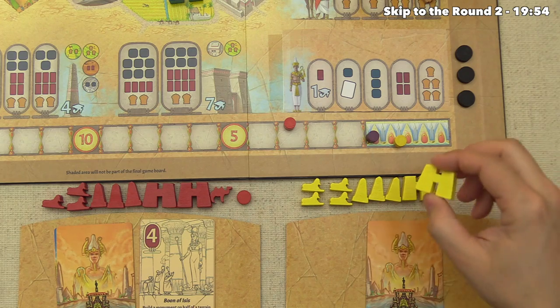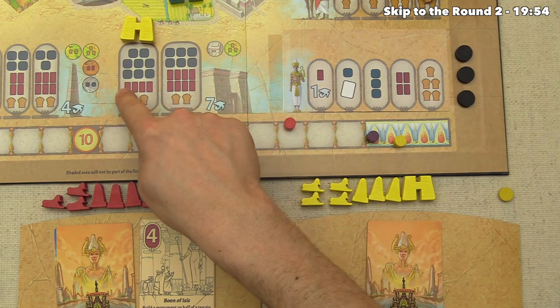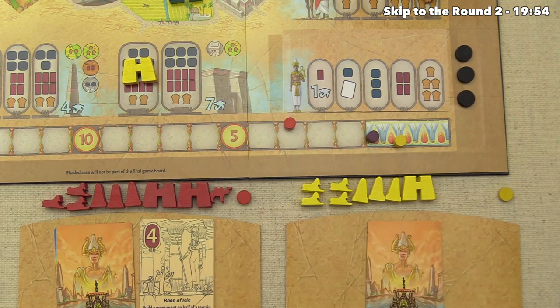Yellow decides to plan their massive pylon monument, placing the planning token into a section that will cost two grain, four brick, and eight stone — all of which they have after gathering a bunch of resources. They're definitely hoping to place it this round.